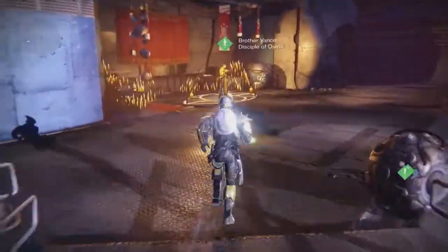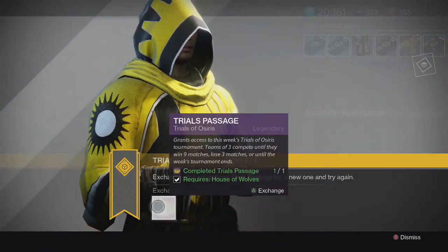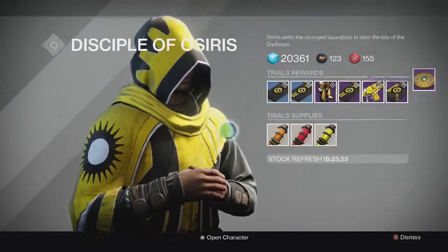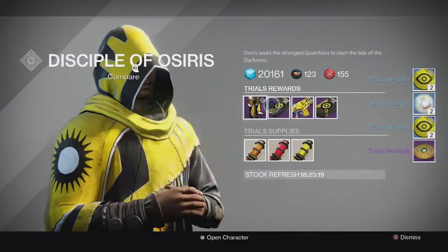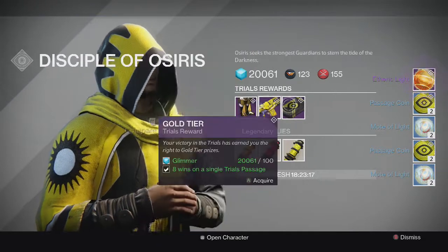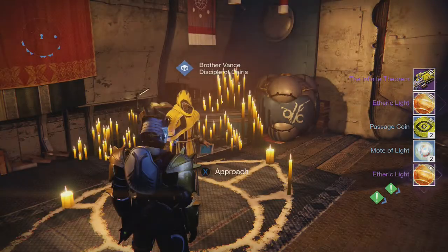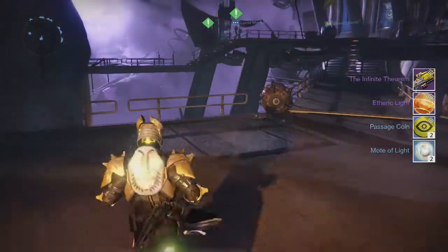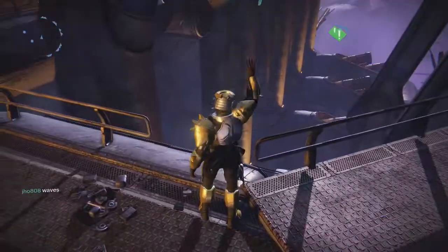Hopefully next week we see better stuff. On my tier packages for my Titan, going back to Brother Vance, we get more Passage Coins and more Motes of Light. No Exotic in the Silver tier. And for the Gold tier, we get the Infinite Theorem Machine Gun. So nothing really good besides that Warlock helmet I got from Brother Vance in my Gold tier.